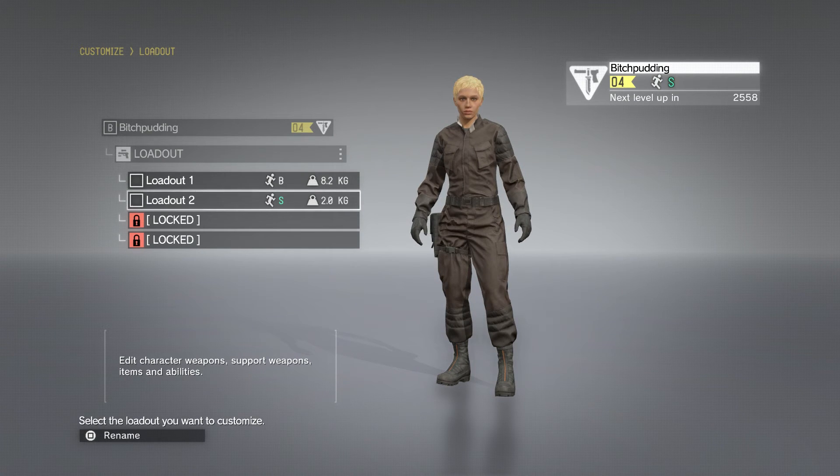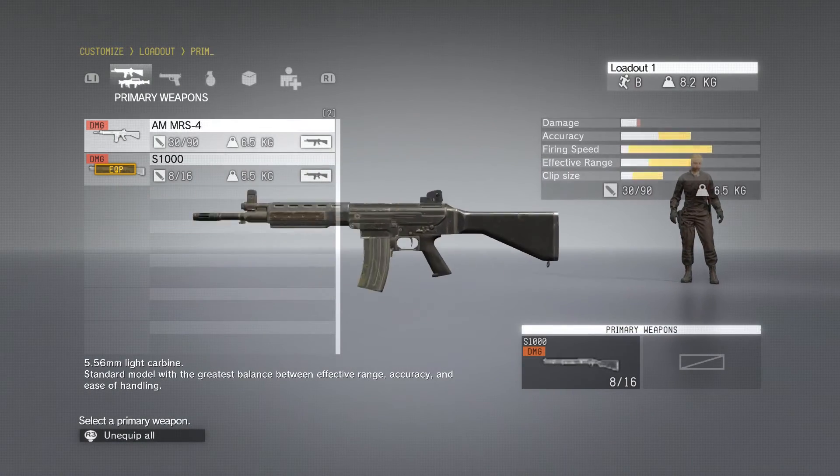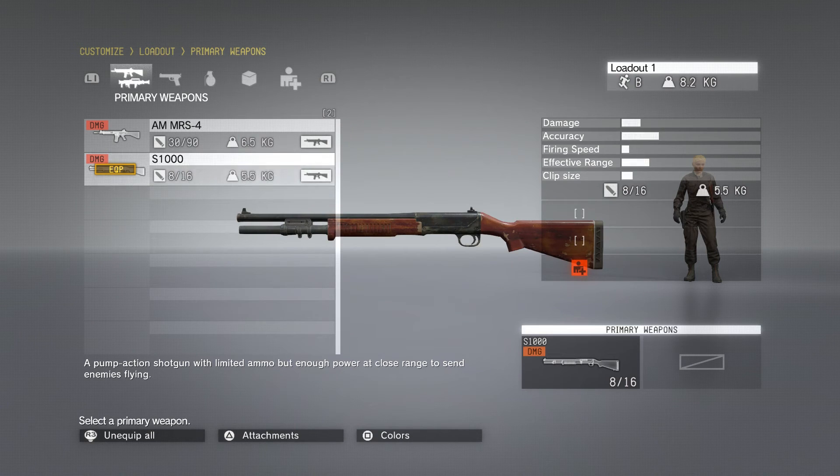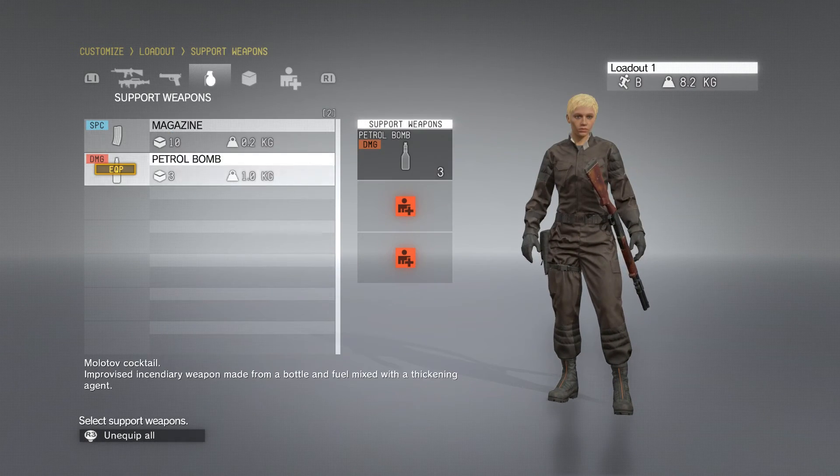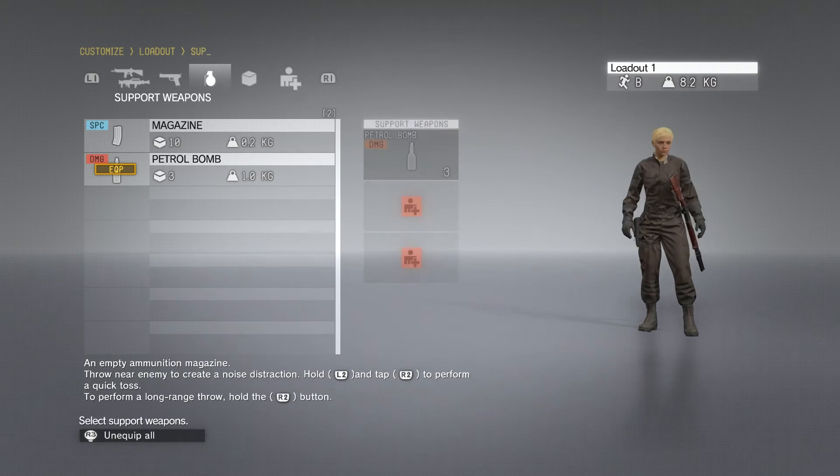I am level 4 right now so I have two loadouts currently, and I'll go through that real quick. This class excels at close quarter combat and hitting you from behind — it's a rogue stealth type class. So I'm actually getting a shotgun as my primary weapon, and my secondary weapon is a pistol for damage.